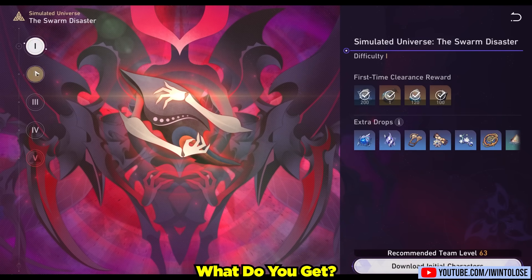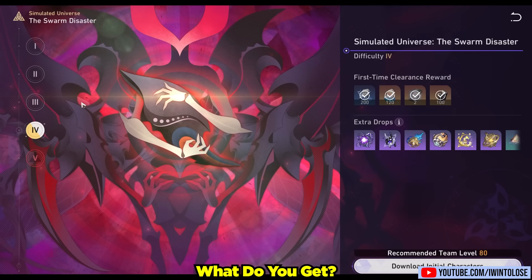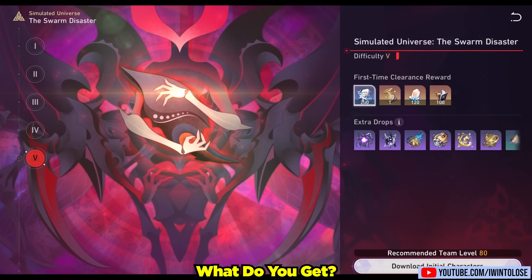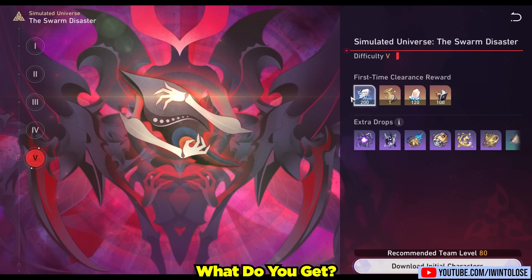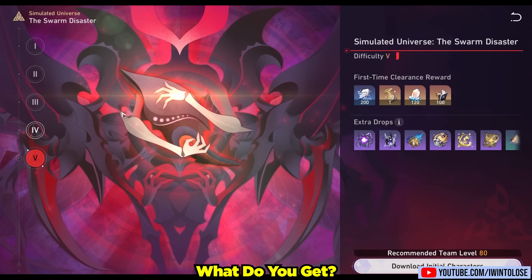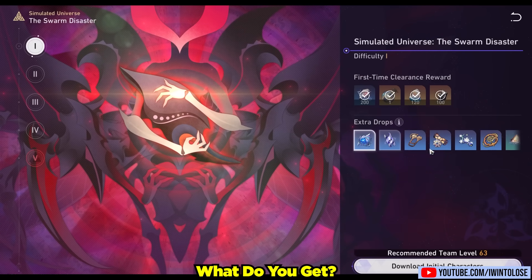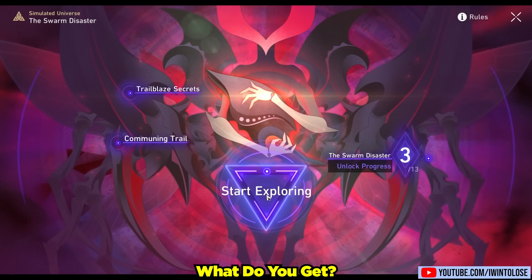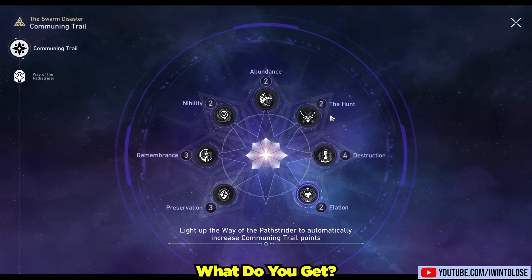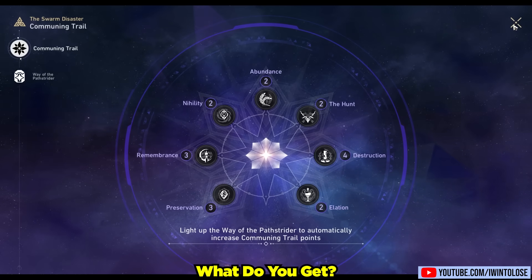What's the point of completing higher difficulties? You get pretty nice first-time clearance rewards — and that is basically your goal: eventually collect all those first-time clearance rewards. However that's all you really get for completing the hardest difficulties. So for now, especially at the beginning, plow through difficulty 1 to level up your path resonances to roughly level 10 each, and then you'll be able to more smoothly clear the harder difficulties.